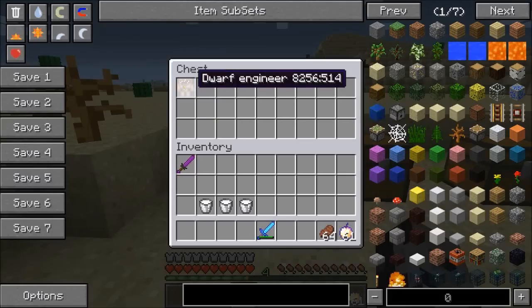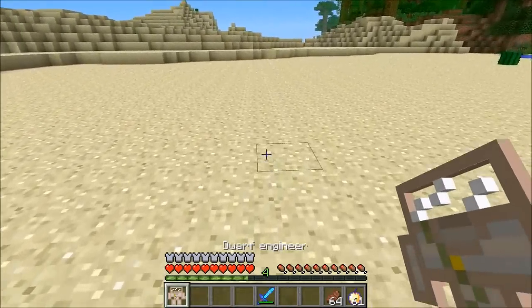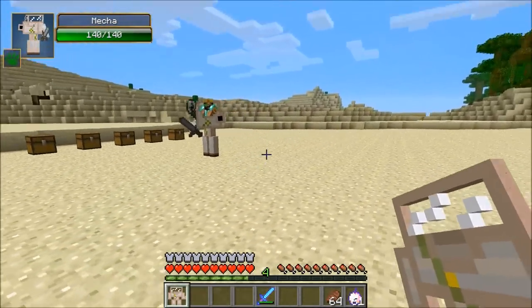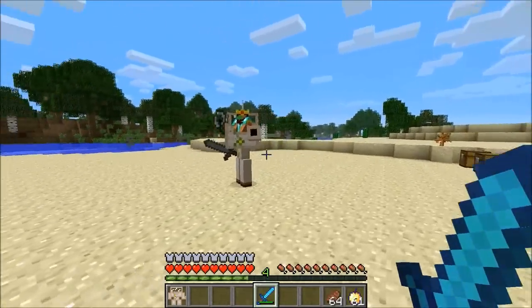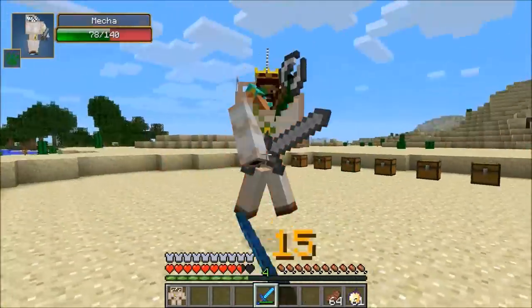So the first boss is the dwarf engineer and this dude is freaking awesome looking. So what I'm gonna do is fight him and show you guys exactly what he does here. He's like in a machine — he has 100 health and the machine has 140 and it shoots bullets at you. You can kind of avoid them, and if you get close sometimes he'll smack you even while his machine is shooting bullets at you, but you have to kill his machine first.